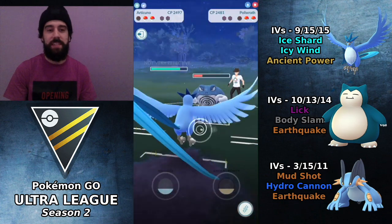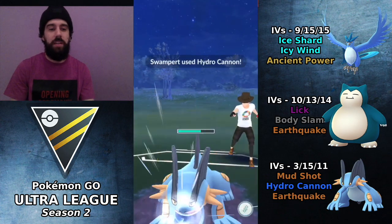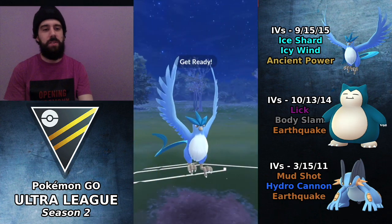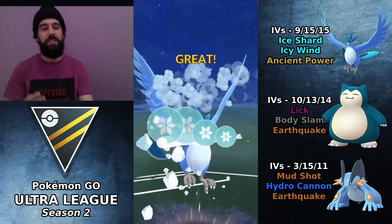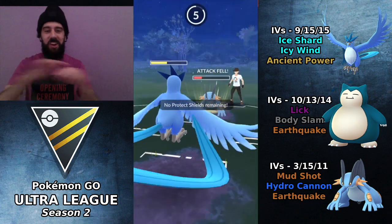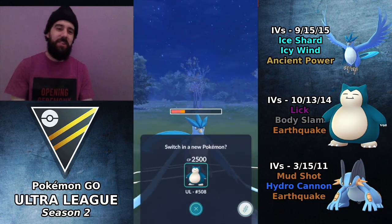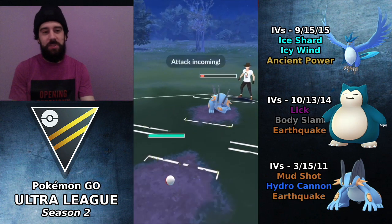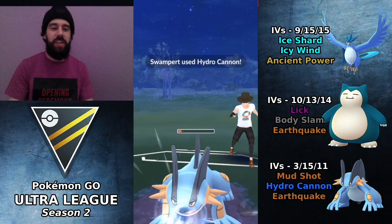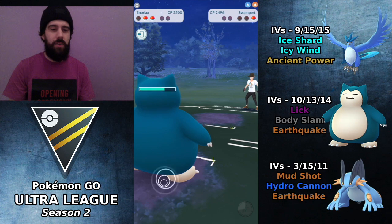He switches out into Swampert — this is a great matchup for us still. Articuno is going to do very well against Swampert even though Swampert is still spammy. We're going to debuff it. This is my favorite part about using Articuno — just all of these debuffs, they are so fun to do. A lot of stalling. I love stalling the clock, I love these long drawn-out matches. I'm switching out into Snorlax because the big boy has full health and can tank anything. Hydro Cannon comes through — does nothing. Debuffed Swampert, we are going to lick this thing down.